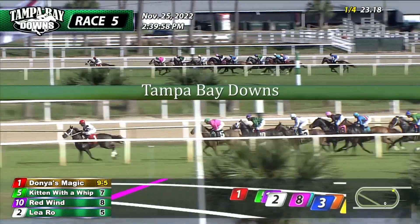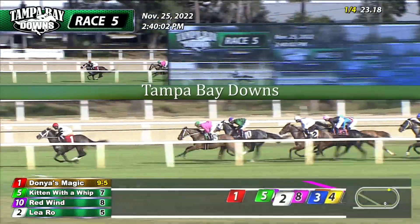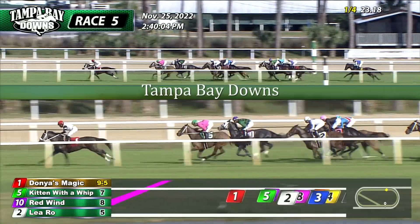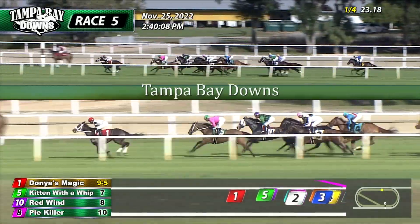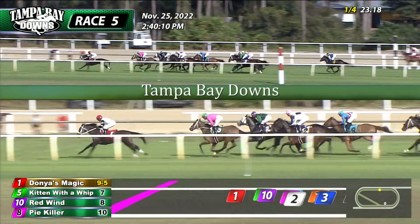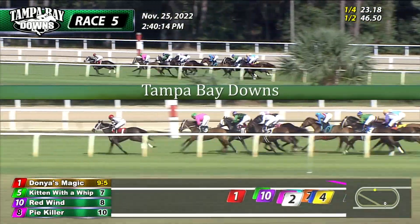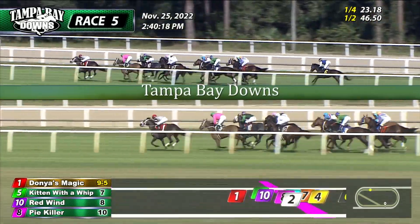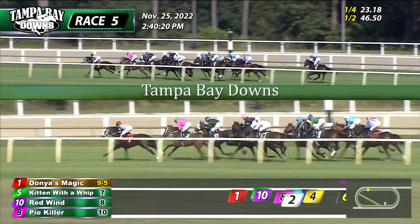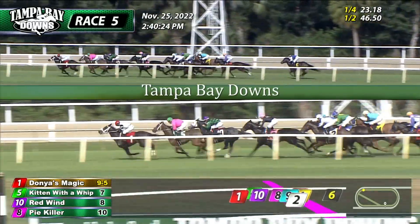23 seconds for the opening quarter mile. Donya's Magic leads down the back stretch in front by two and a half, almost three lengths now. Kitten with a Whip in second. Red Wynn stays right to that one's outside in third. Pike Hiller starts to move up in between horses, puts a nose into fourth. It's Lee Rowe right to that one's inside in fifth. It's another length back to Charge at Jen in the blue and red colors who's sixth, about five and a half off the speed. Panati moves up to her inside. Another length to Inanna's Quest. Navizian Spirit has lost a couple of lengths, and it's two more back to She Nasty.